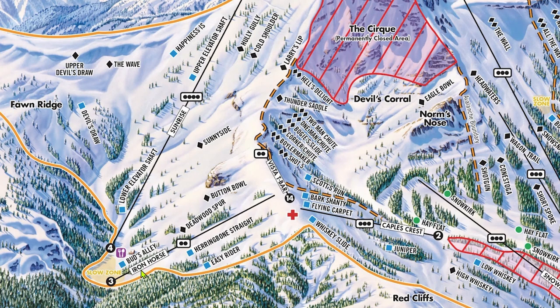Chair 3 is mainly used as an egress to get out of the backside. The runs that it services are really mediocre and short. The chairlift itself is a very uncomfortable double with really weird cushions. Because of these factors, I highly, highly recommend not spending too much time here. Deadwood Spur is a fun little tree run, and Button Bull is a nice wide-open area right underneath some monster cliffs. Both runs lead into the flat run Bud's Alley. These are probably the best runs off this lift, but they also get pretty sunbaked.